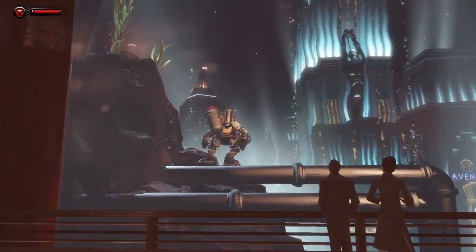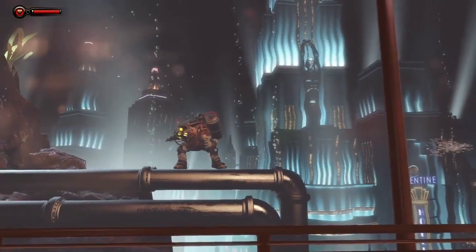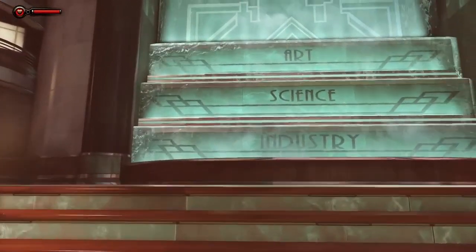BioShock Infinite's Burial at Sea Episode 1 has finally got a release date and it's not far off. The new story-based content will be available for PS3, Xbox 360, and PC on November 12th, and will be $14.99 standalone or free if you've got the season pass. The content adds new weapons and a new plasmid called Old Man Winter, and drops you into the shoes of a Rapture-based Booker who is approached by Elizabeth on the eve of the city's plunge into chaos to look for a missing girl.